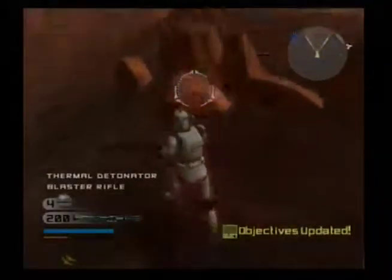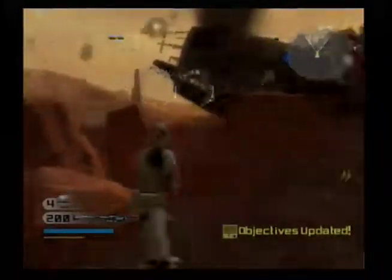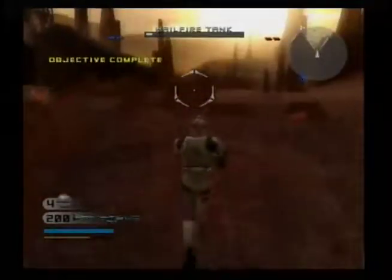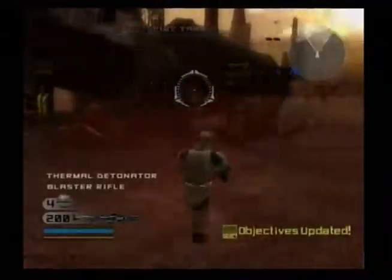Some activity has been reported in the vicinity of Checkpoint Alpha. Get there and secure the area. Droid scouts have been detected in the area. Take them out before they can report our position.